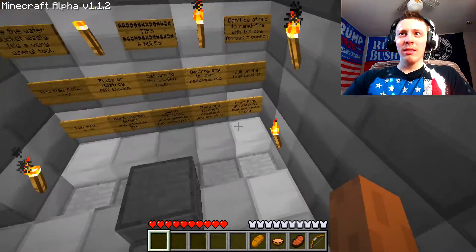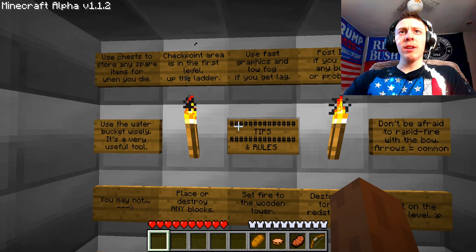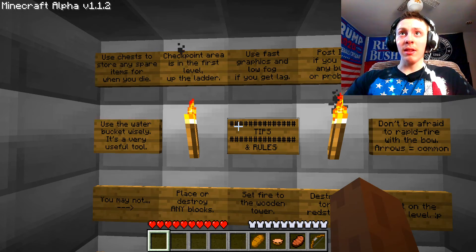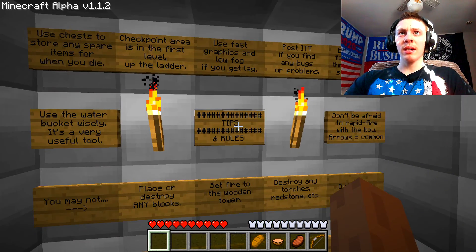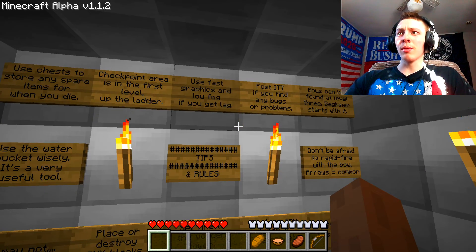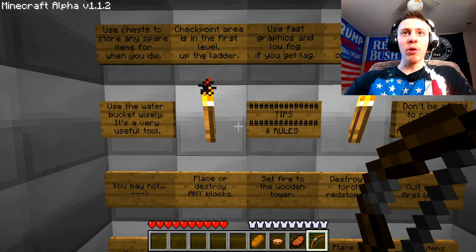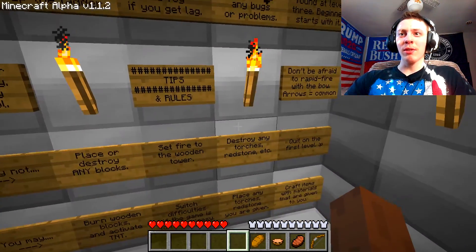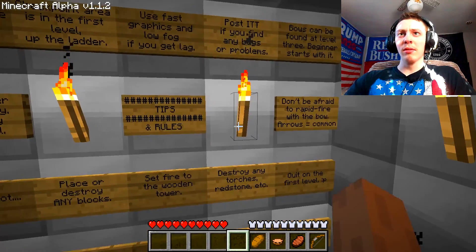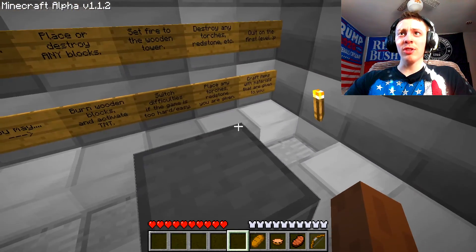Let's read the rules — because this is one of the oldest maps you can download. Use chest to store any spare items for when you die. Checkpoint area is in the first level, up the ladder. Use fast graphics and low fog if needed. Post if you find any bugs. Bows can be found at level three — beginner starts with one, so I'm basically cheating. Use the water bucket — it's a very useful tool. I wonder if you can do the water bucket trick in older versions of Minecraft.